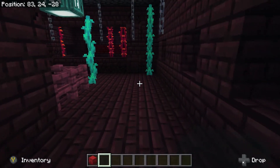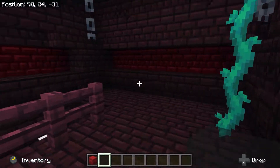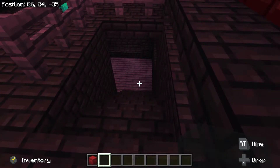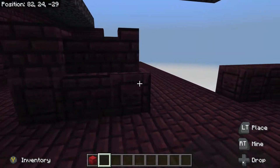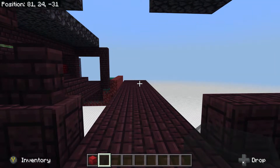We got this room done, just need some flame up here, and down here is ready. This will lead to the other forest and the wither roses.